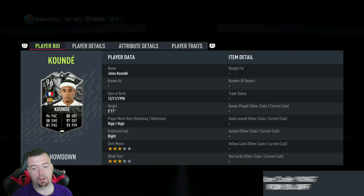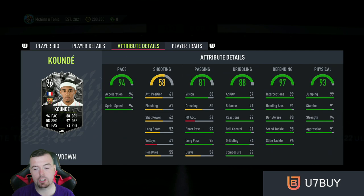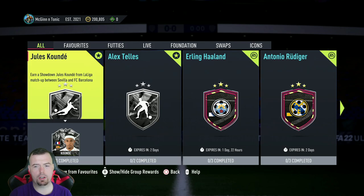He's 96 rated: 94 pace, 58 shooting, 81 passing, 88 dribbling, 97 defending, 93 physicality — right footed, freestyle. In-game stats: 94 acceleration, 94 sprint speed, 80 vision, 99 short passing, 95 long passing, 87 agility, 91 balance, 99 reactions, 91 ball control, 84 dribbling, 99 composure, 99 interceptions, 91 heading accuracy, 98 defensive awareness, 96 standing tackle, 99 sliding tackle, 99 jumping, 91 stamina, 94 strength, 91 aggression.